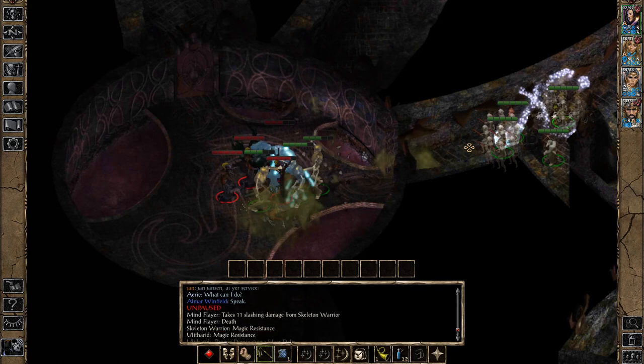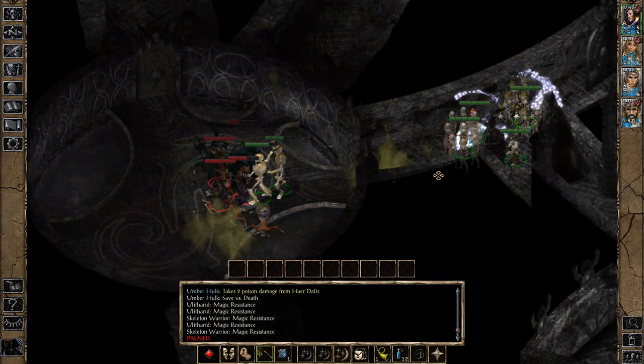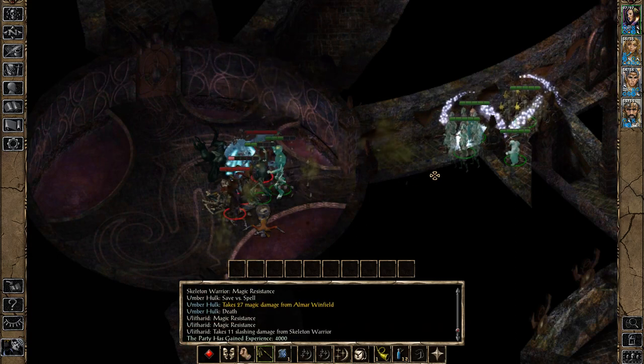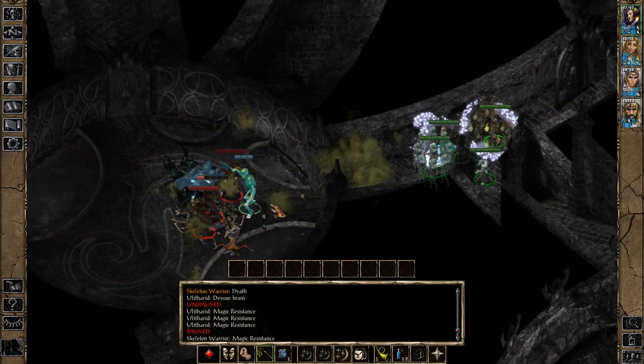Skull Trap is another AoE I recommend, though it will damage my own skeletons. Cloud Kill has the added bonus of being poison damage, so it won't damage the skeletons. Actually, I just blew up one of my own skeletons there with the Skull Trap.